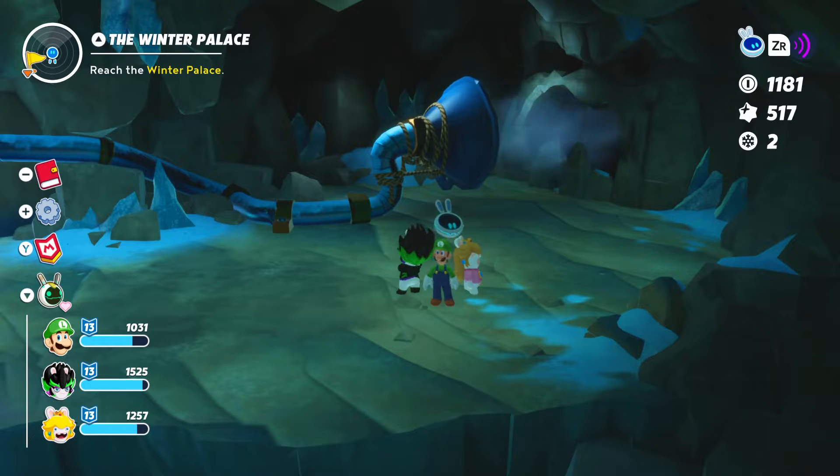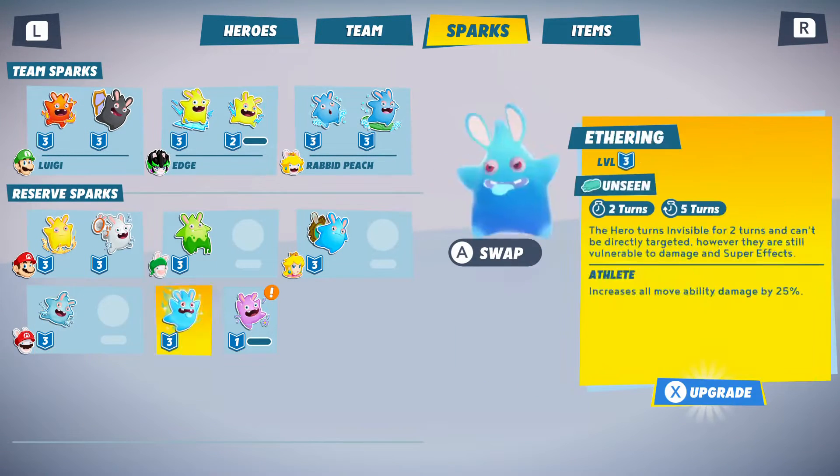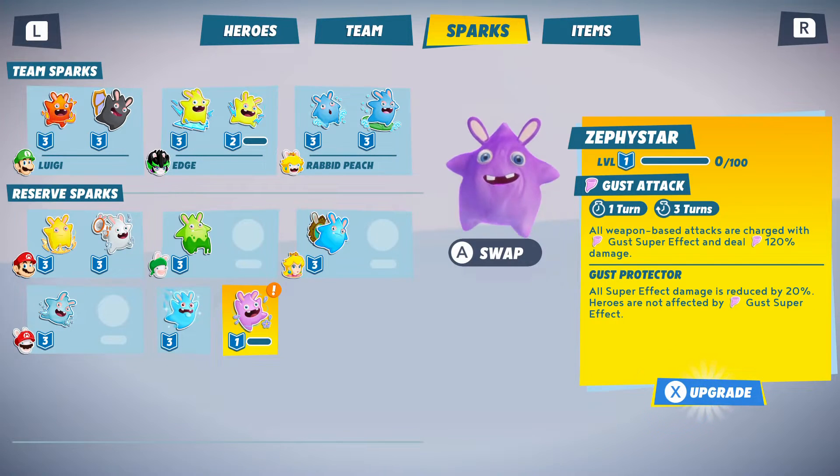Hello everybody and welcome back to more Mario Plus Rabbids Sparks of Hope on the Nintendo Switch. We have a brand new Spark here in a new spot. This part is named Zestar - that's how I'm saying it, I hope I'm pronouncing the name correctly.